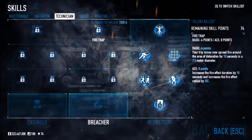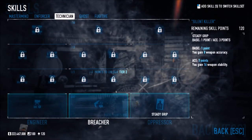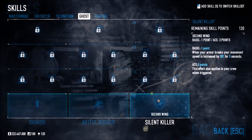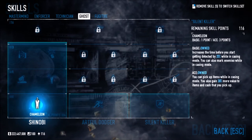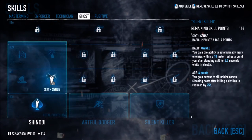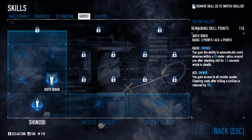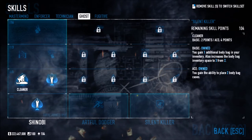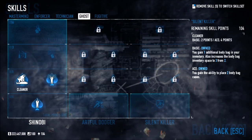Now we're moving on to my favorite skill tree — Ghost. Why? Because it's all about stealth, and stealth in Payday 2 is life. The three columns are Shinobi, Artful Dodger, and Silent Killer. Starting with Shinobi: Chameleon hasn't changed much but you can now pick up items in casing mode. Sixth Sense lets you automatically mark enemies within a 10-meter radius when you stand still, and when aced you gain access to all insider assets.